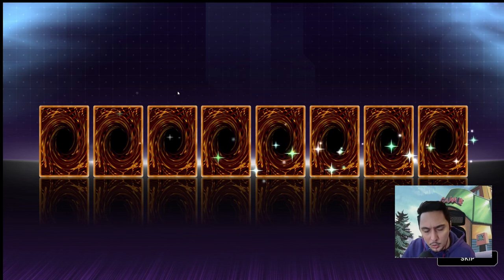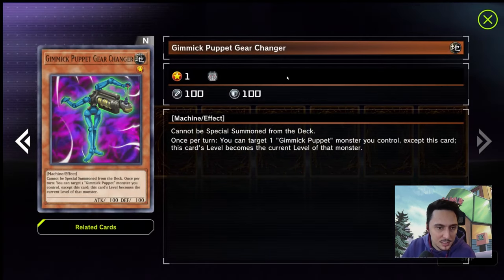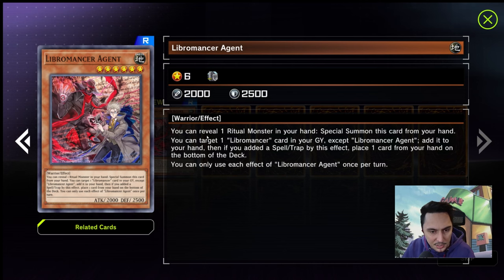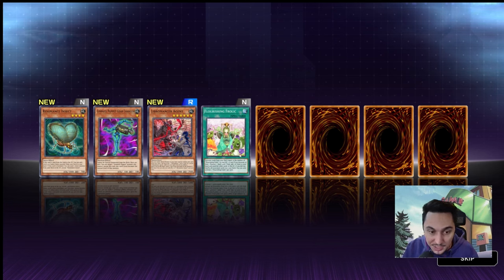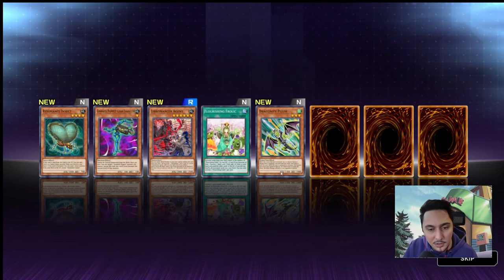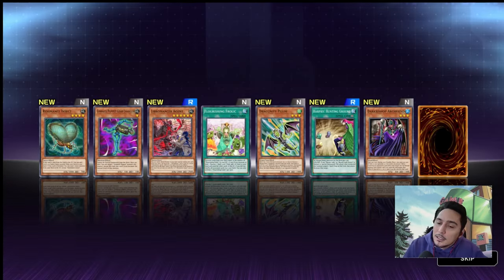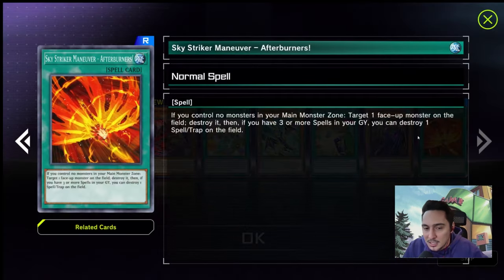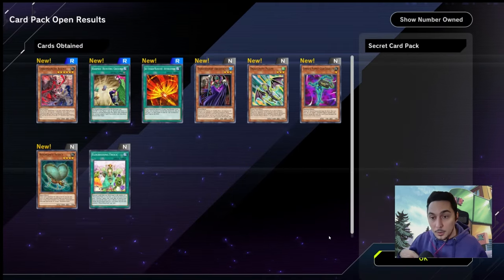Second pack — nothing really special, which is kind of fine, sometimes we need normal and rare cards to bolster our deck. Renaissance Insect, nice effect. Gimmick Puppet Gear Changer — we won't have any of those. Liberomancer Agent — the second part of its effect is useless without more Liberomancer cards, but this can go really well with our Relinquished as a 2000 attack monster that can be special summoned when we reveal Relinquished. Dragoonity, Harpies Hunting Ground, Dark Bribe, Sky Striker Maneuver — that's a nice card to add to our deck.